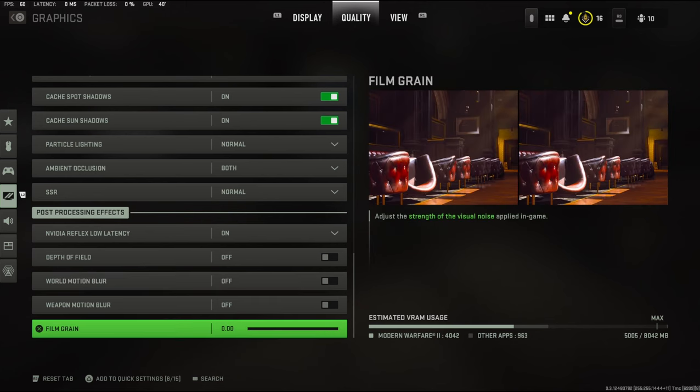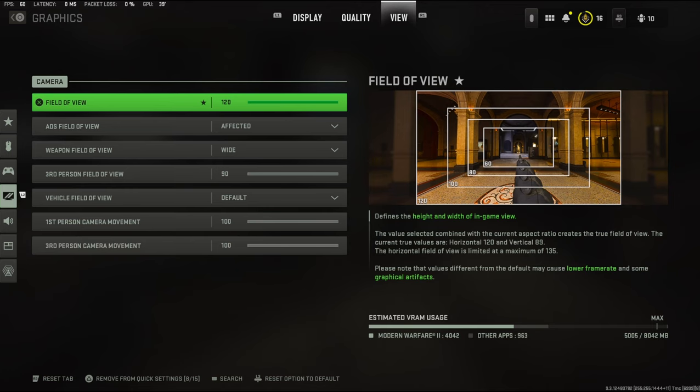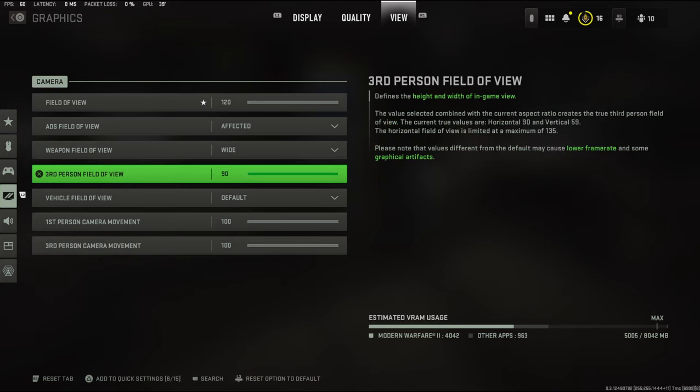My film grain is at zero. For field of view, I have it on 120. My ADS field of view is affected. Weapon field of view — I heard that putting it on wide makes your gun look smaller so you can see more on your screen, so I definitely recommend using this. Third-person field of view is 90.